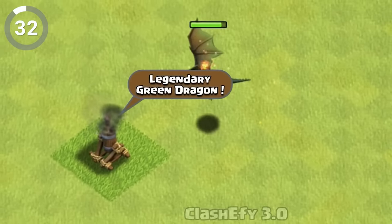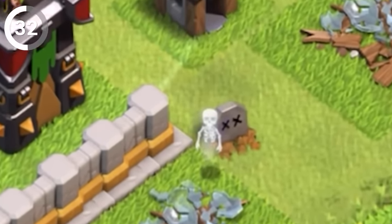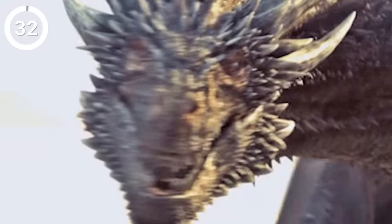The dragon — a mythical creature of great power and ferocity. But when it falls in battle, it sheds its fiery exterior and reveals a humanoid skeleton. Could it be that this fearsome beast has devoured a human and their remains now manifest upon its demise?